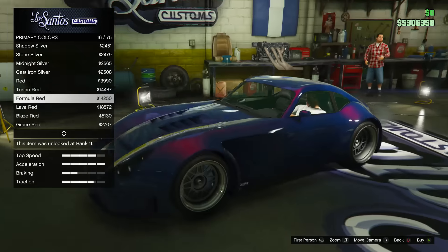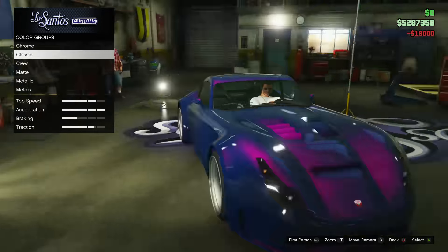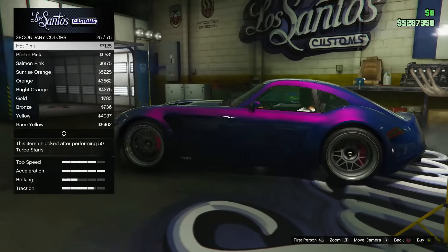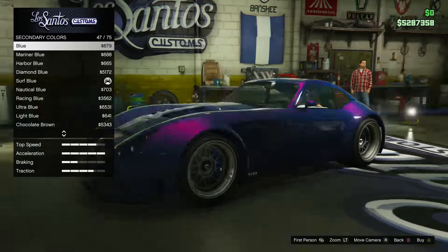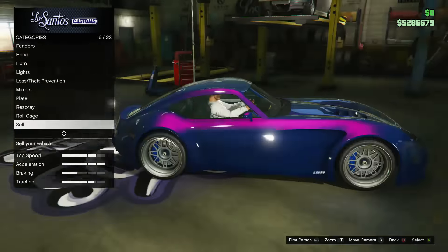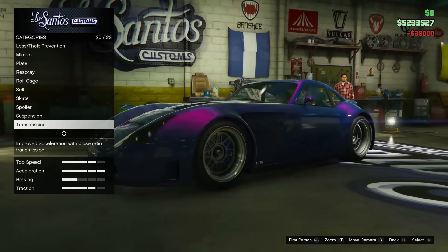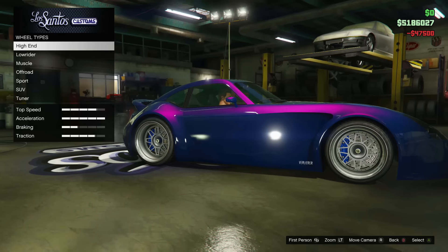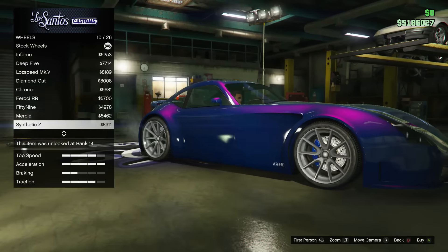Hope you guys enjoyed the intro — I've been switching it up between doing live and cinematic videos for these showcases, so I hope you've enjoyed the variety. As you can see we've got a really nice paint job going. I've tried to replicate it as best I can — obviously it's not going to be exact, you can't get the exact colors with the in-game painter, but I think it's looking cool nonetheless. This car costs six hundred and ninety-five thousand.